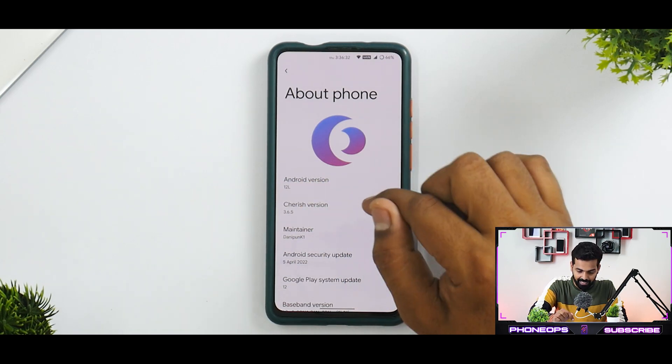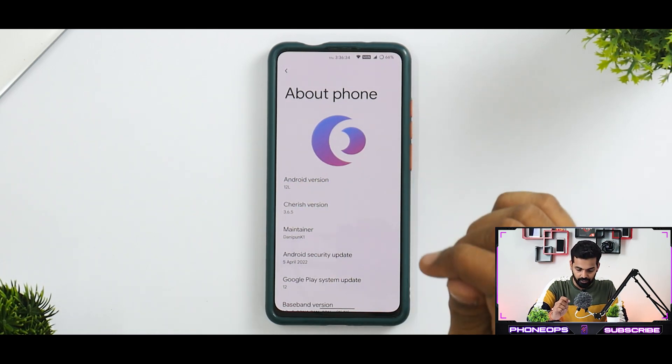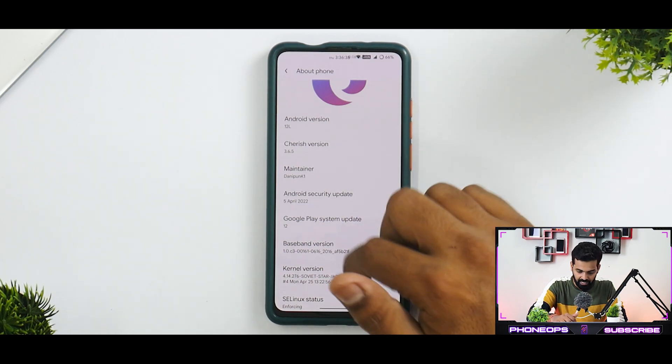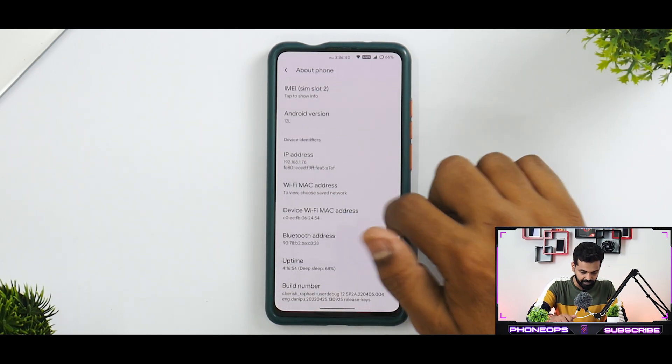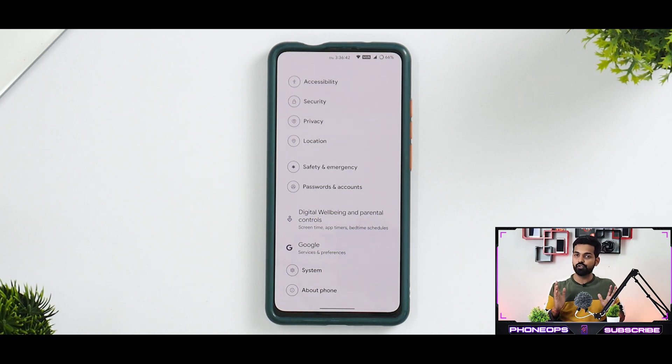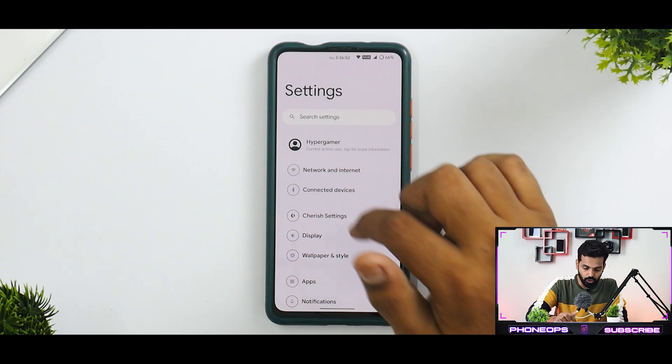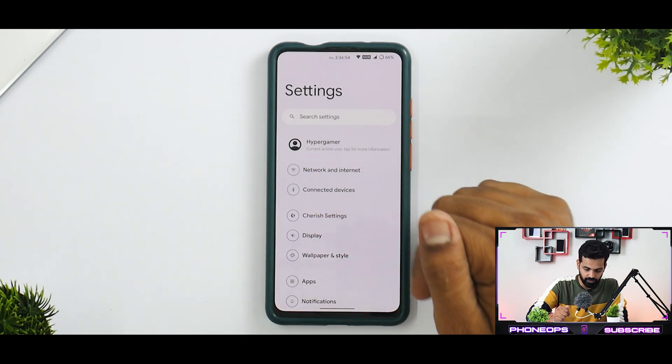Going to About Phone, you can see Android version 12L, Cherished OS version 3.6.5, the maintainer's name, the 5th April security patch, and the Soviet Star kernel. Whenever we talk about the Soviet Star kernel, the performance has to be on point because Soviet Star has been doing a great job across multiple ROMs, and that's what I expect from this ROM as well.